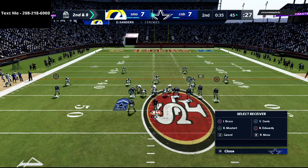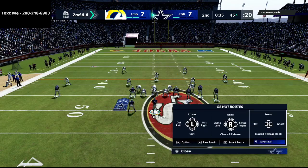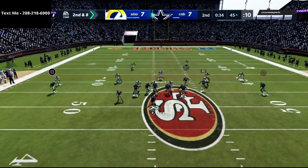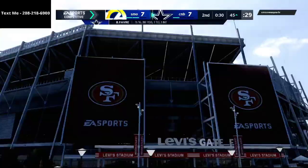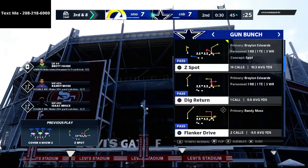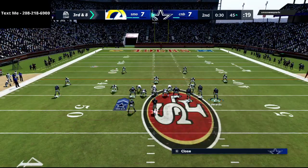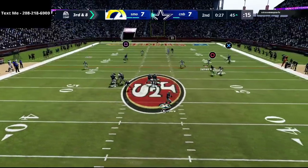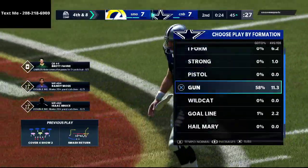We're going to the Z spot setup. We're going to put the running back on a Texas pattern, and then Isaac Bruce is going to go on an out route or a fade — motioning Braylon Edwards out to see what my opponent does. We're looking for that receiver over the top, but he got an instant shed and some really fast pressure on me. Going to play smash return again — going to block my running back to give myself more time. Braylon Edwards did not do what he was supposed to do and that puts us in another fourth down situation.